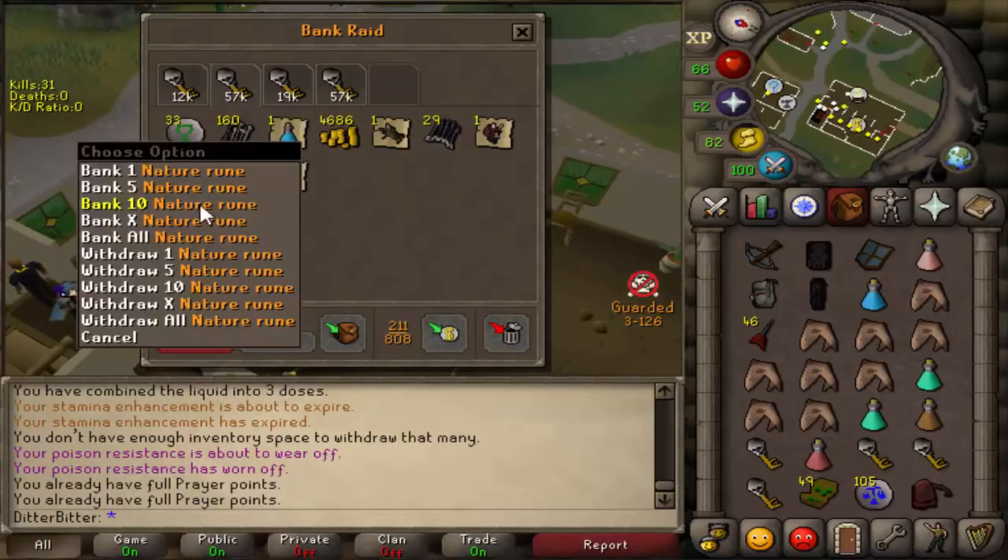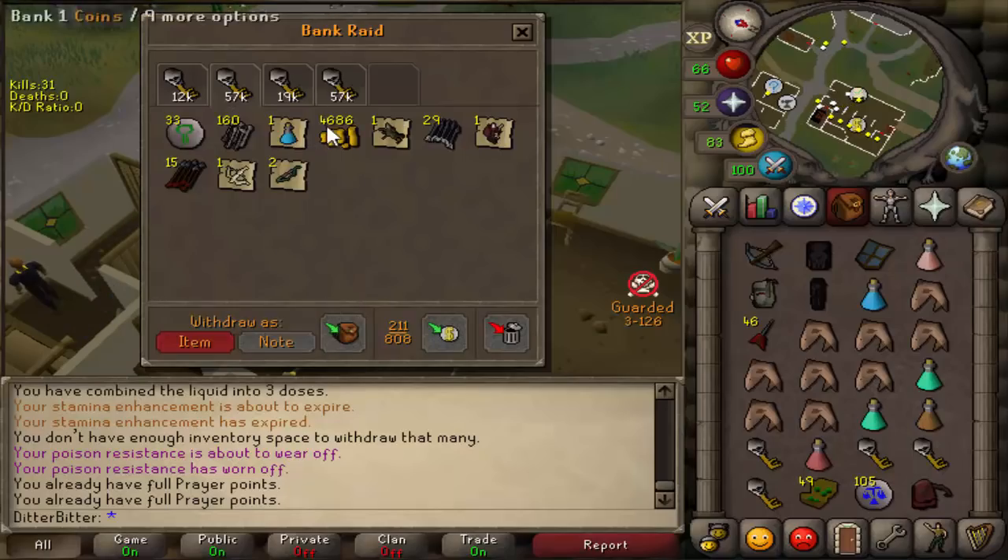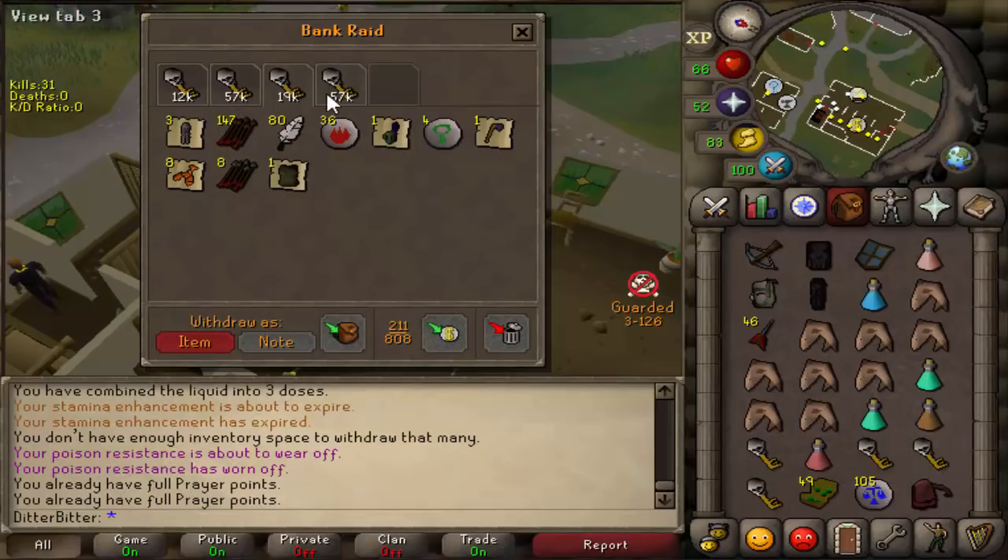12k. Oh, nats! I'll take those nats. Oh, broad bolts as well - those are like 50 each. 4k, that's a decent key. Another nats, some alchables.